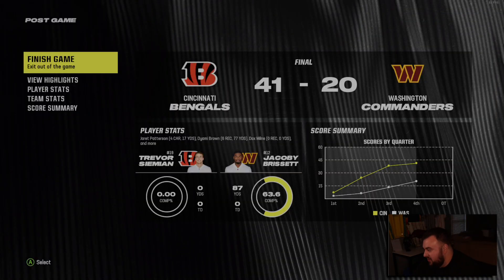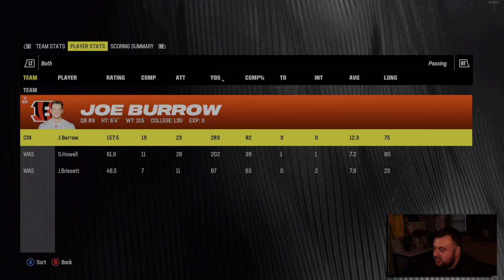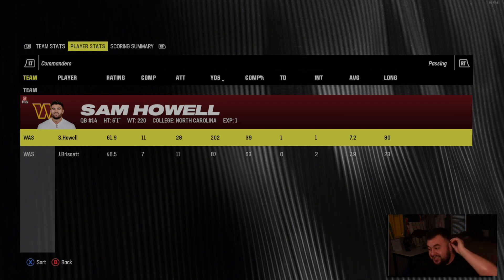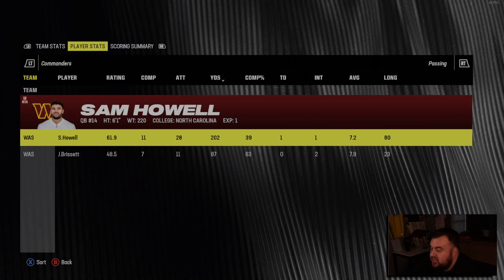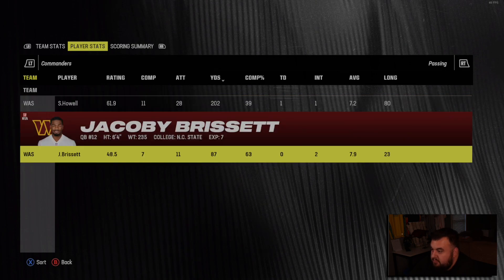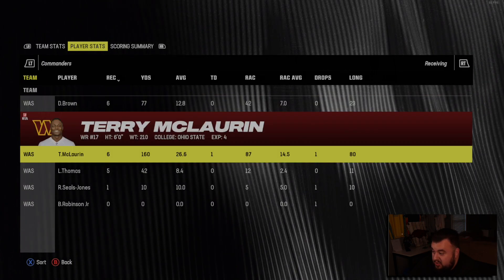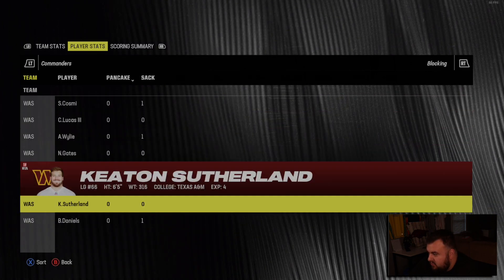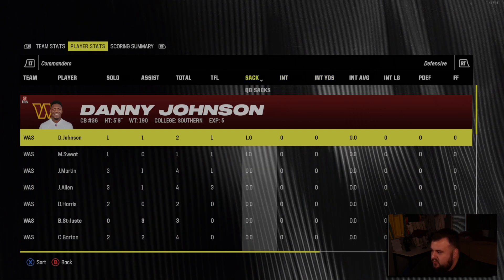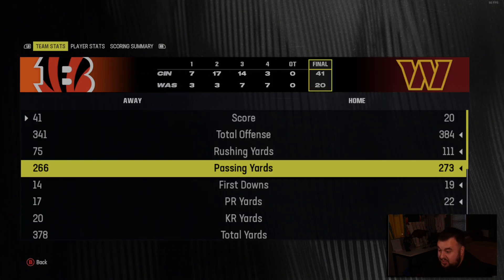Jonathan Williams gets a touchdown but it didn't go in our favor — 41 to 20 is how the preseason ends. Burrow torched us with an 82% completion percentage. We might have to turn the QB accuracy and wide receiver catching down a notch for the CPU — they don't drop anything. Sam Howell not good, Jacoby Brissett solid. Robinson looks solid, Deandre Brown looked really good, Terry McLaurin looked good. Defensively we got two sacks — Danny Johnson and Montez Sweat. We actually outgained Cincinnati and out-rushed them.